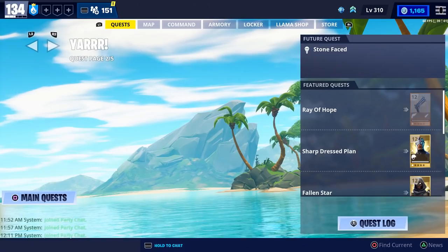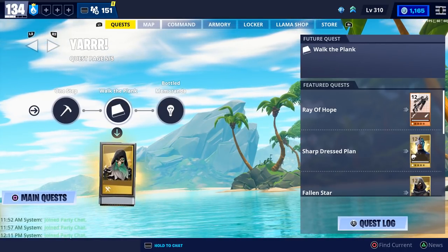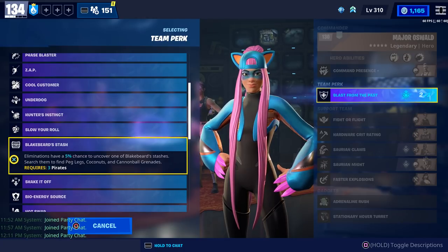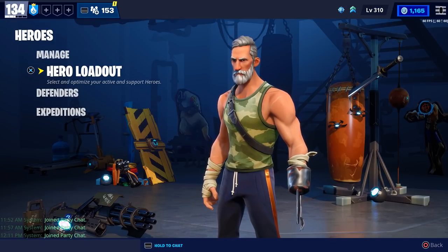If you don't have Blakebeard Stache, you should be able to get it as a reward from the Yara quest line. When you first start out you're going to want to use Blakebeard Stache because it gives you peg legs, which are really good melee weapons. You also get coconuts and cannonballs. Once you find better weapons you can switch your loadout around to buff those weapons.